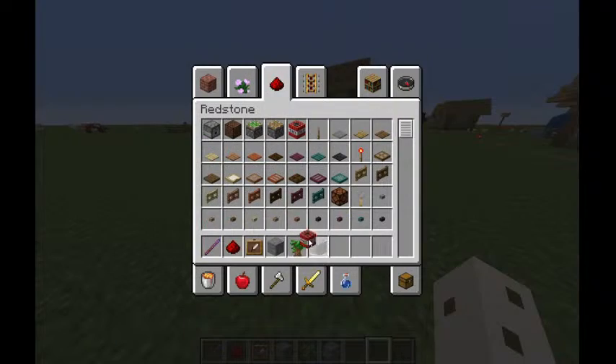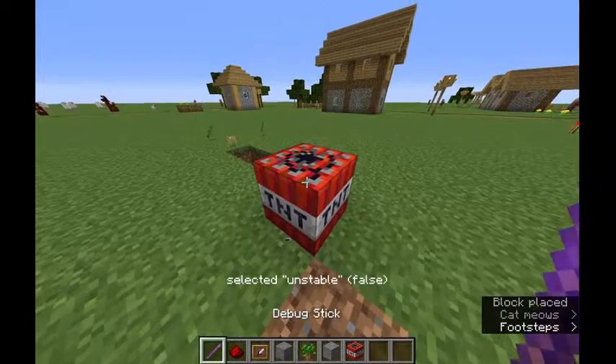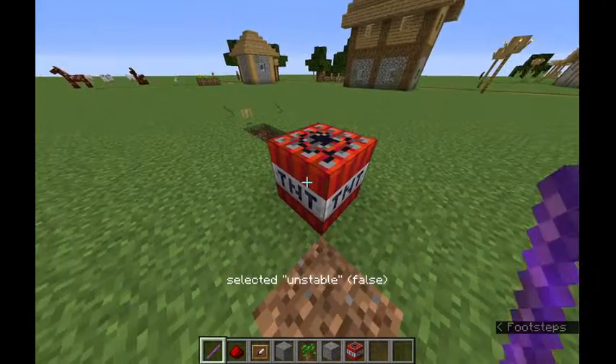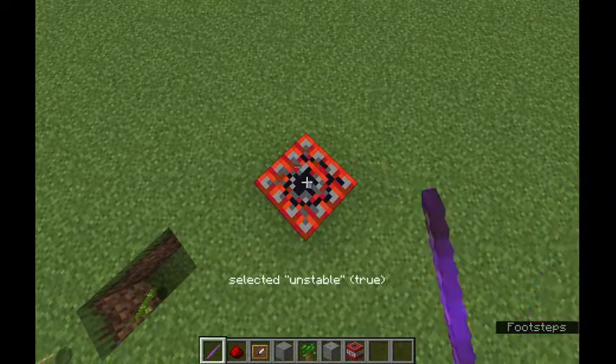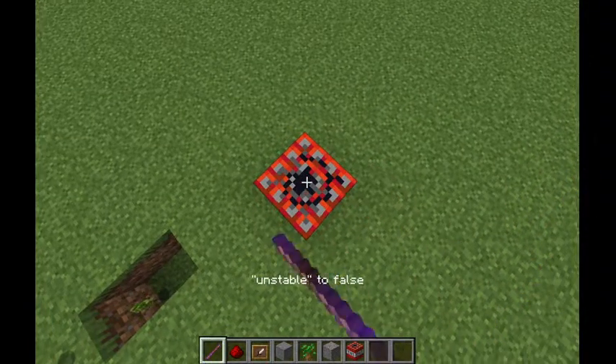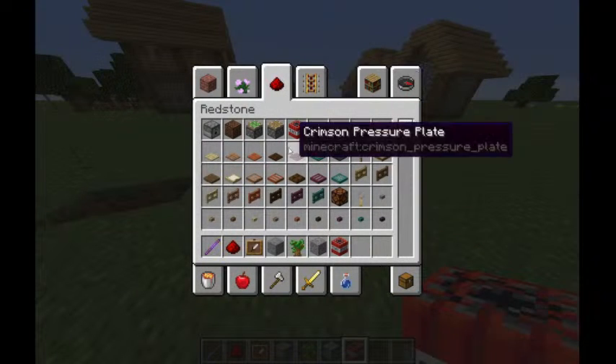TNT — can you just light it? Probably not. 'Unstable?' That's it? That's the only property — 'unstable.' What does it do? I can only change unstable to true and false. I don't know what that is.